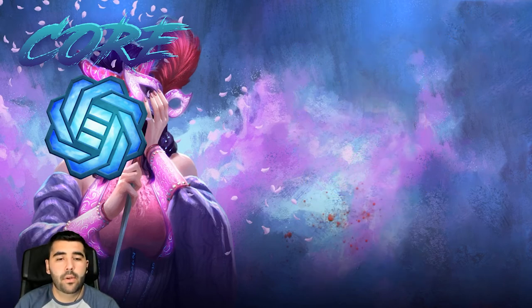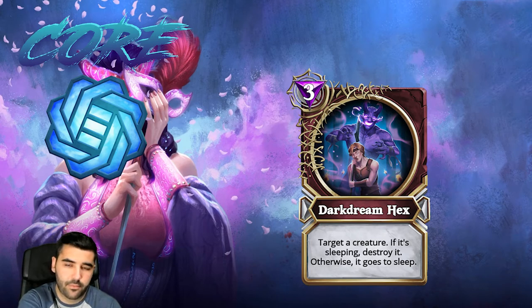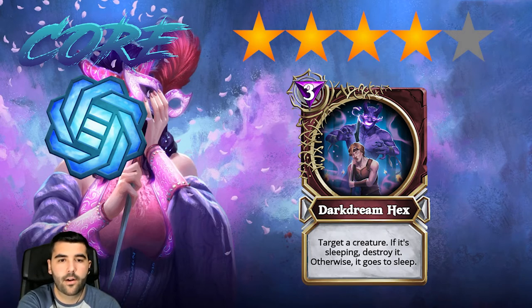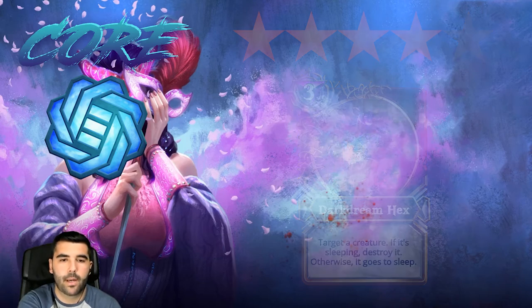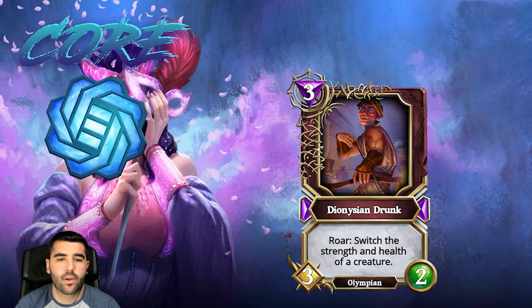Then we have Dark Dream, which targets a creature — if it's sleeping, it's destroyed; otherwise it goes to sleep. This works together with the card that puts two creatures to sleep, so for basically four mana total (one mana plus three mana) you can destroy a creature. It fits the deception theme of having a lot of tempo advantage, so I'm putting this in the four star category — it's hard removal and really good for three mana.